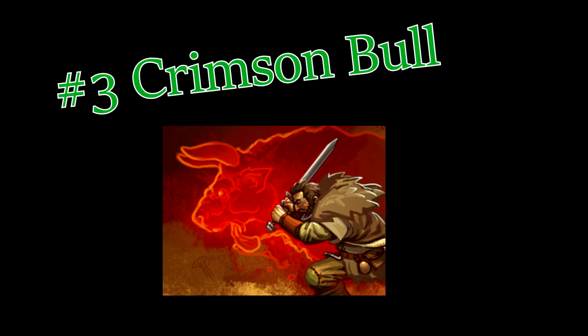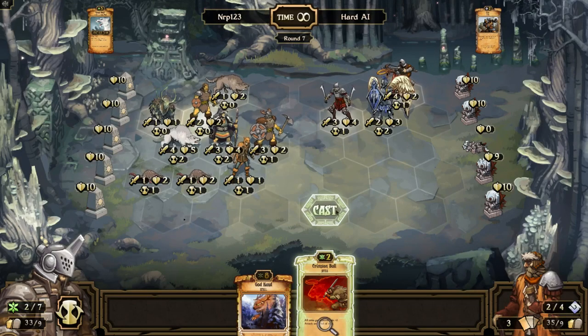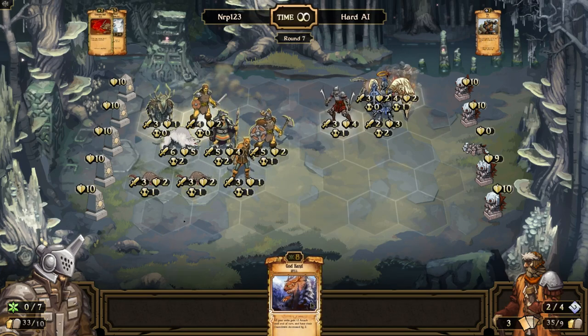Number 3. Crimson Bull is a 2-cost Growth spell that gives all of your units +2 attack until the end of your turn. It is the +2 attack part of the God Hand, and it is very, very, very good. The reason I put it right ahead of God Hand is because for only 2 costs — a lot less than that 8 costs — you can use it to make your Ragged Wolves have 3 attack or your Veterans have 7 attack. It is much more common to play, and it definitely can turn the tides of an early game with some Ragged Wolves. I think it is one of the most valuable Growth scrolls.